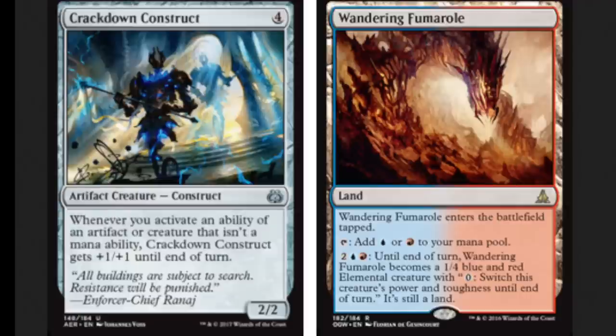With one of the pieces being a land, I cannot emphasize how important that is — the land has utility. You're going to play Wandering Fumaro anyway, so it's more or less a one-and-a-half-piece combo, with the half piece being extremely useful and the construct being semi-useful.